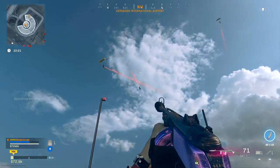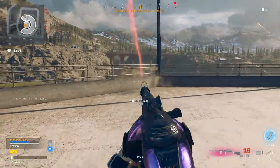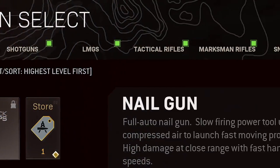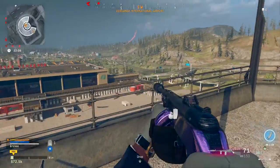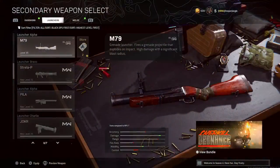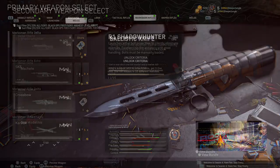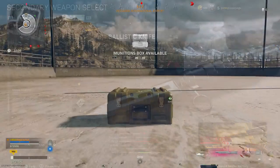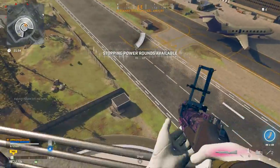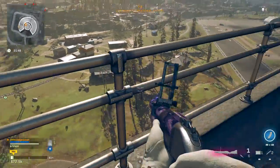You might be wondering what a special weapon is. Special weapons are exclusive to Black Ops Cold War — there is no technical special weapon in Modern Warfare, which is why there's no dedicated special weapons tab in Warzone. The special weapons are the M79 under the launcher category, the R1 Shadowhunter under the marksman rifle category, and the Ballistic Knife under the melee category. The M79 is the only base special weapon, as the other two are DLC weapons, and both the Ballistic Knife and Shadowhunter are better weapons for completing this challenge.